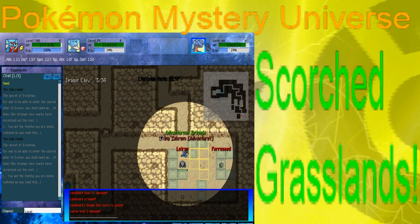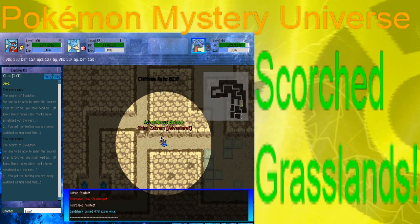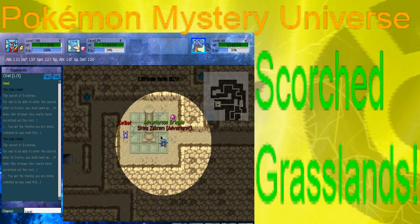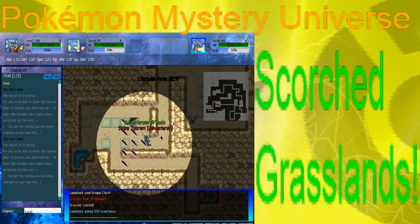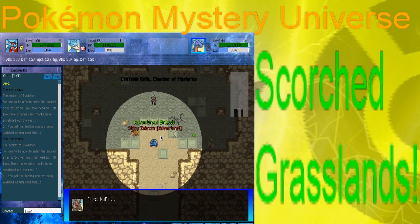Eggs still cannot have Shinies up to this point. Feroseed wanted to join! Cliffside Relic can actually have Shards for one floor. We've reached the end, and it's a Type: Null.